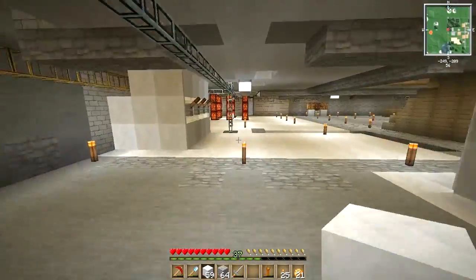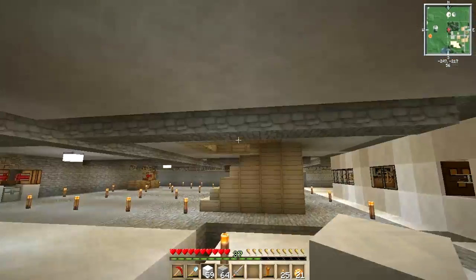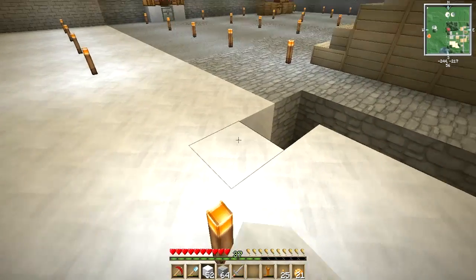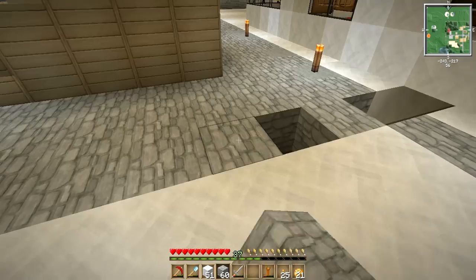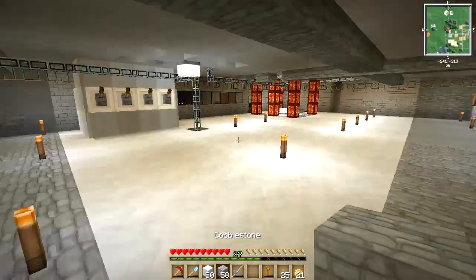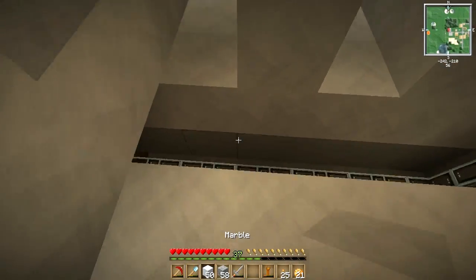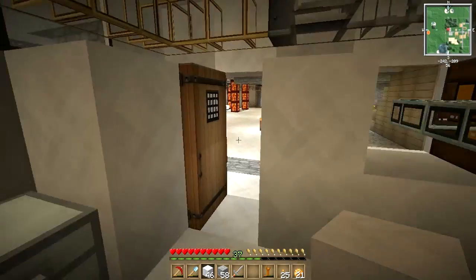I've also neatened up the wiring — I've run the wiring underground instead of along the roof and I think it just looks a lot better. It's resulted in us having to use way more glass fiber cables, but I'm hoping that we're going to be able to stock up on diamonds really soon as we're getting into some more advanced machinery in this series. The pipes are running underground within the recycling facility itself too, so it's all looking much neater.